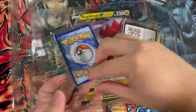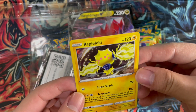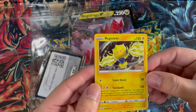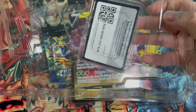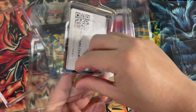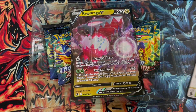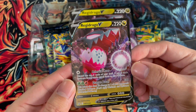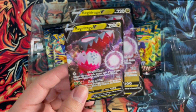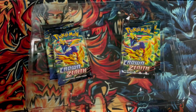All right, let's open up the promo. Nice looking card. This is the thing for Regidrago V. All right, let's put that on the side and then the jumbo card.